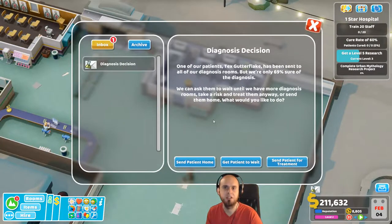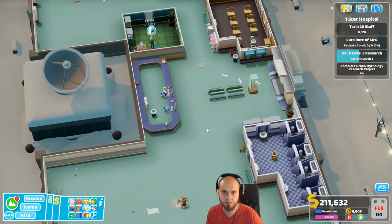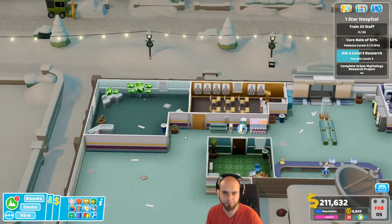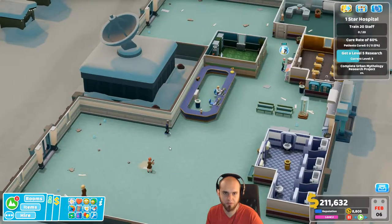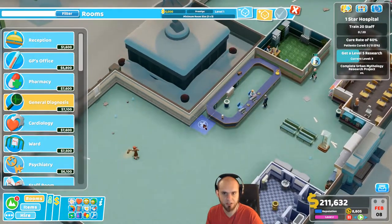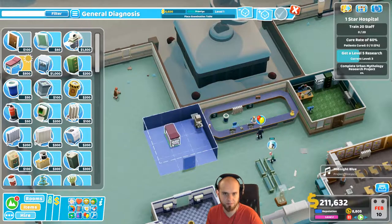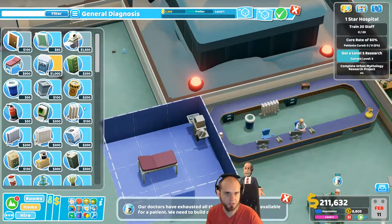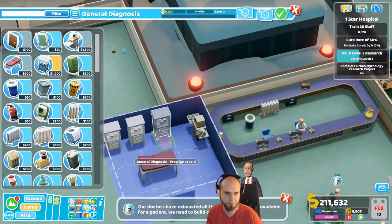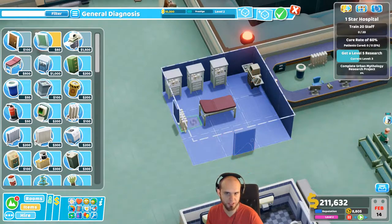Okay, diagnosis decision. Patient Tex Gutter Flake has been sent to all of our diagnostics rooms but we're only at 69% diagnosis. Can we get you to wait so we can build more? We'll make a general diagnostics room. Yeah this is good. Cabinets - your treatment, your diagnostics as well. Maintenance needed in research. You get a radiator over there, some windows there and there.